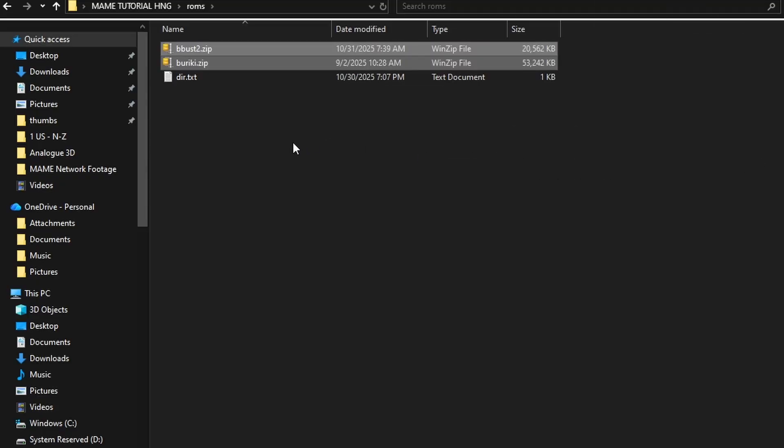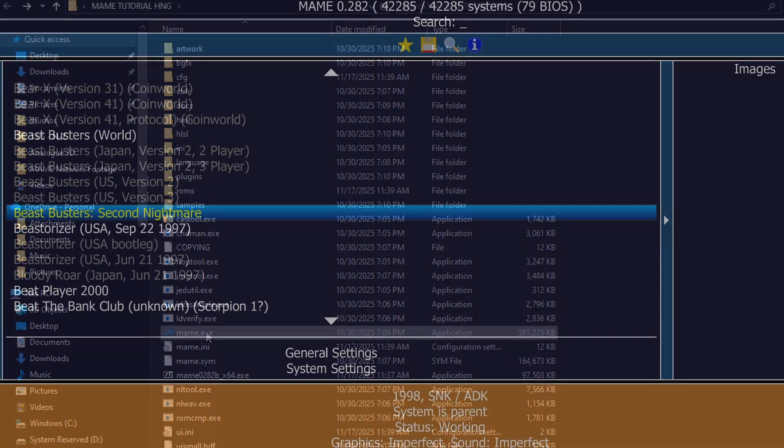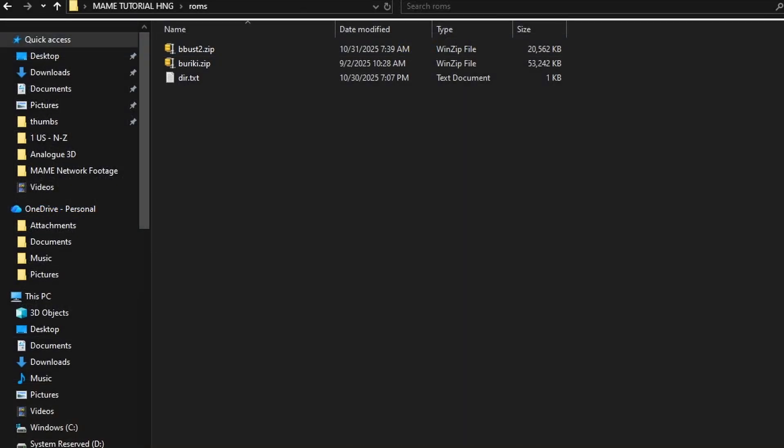What trips most people up is they put the games in the ROMs folder, go into MAME and try to get them to run, and then they're met with another error message. That is because unlike other arcade games, you actually have to have a Hyper Neo Geo 64 BIOS, which has a ton of different files contained within. It's going to have the BIOS for the US, Japan, Export, and Korea, and then at the bottom you're going to see LVSIOJ, IGX, and JAM — that's for the Korean-specific board, the driving motherboard, and Beast Busters respectively. There are more than one IO board, and you have to have the BIOS files for all of them.